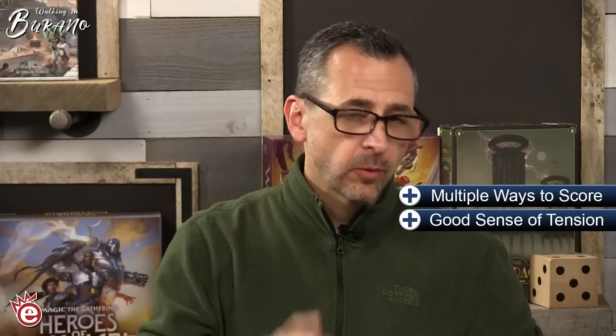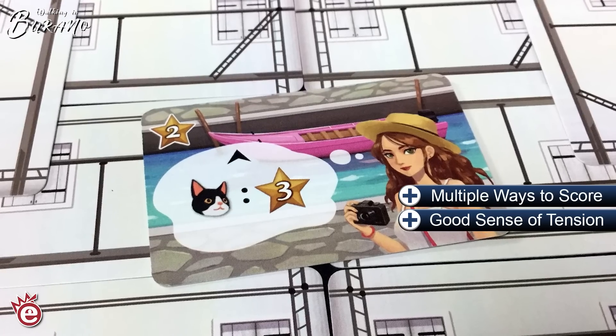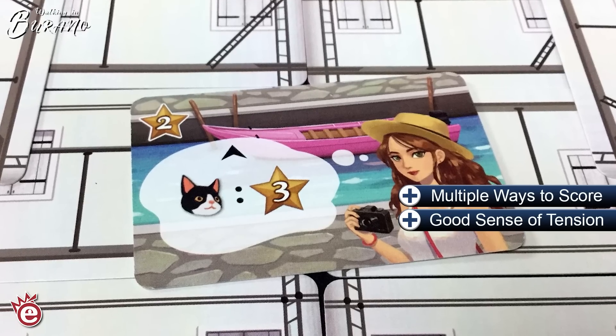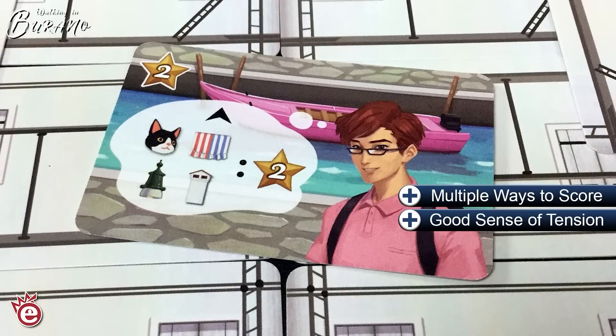The tension is really significant. You can score something like cats in a building, but if you look at your competitors and they're all stacking cats in a building, you'd better finish yours first. In a three-player game there are only two tourists that score for that — if they're gone, you have to figure out something else to score for. All of the tourists and inhabitants work exactly like that: you want to claim them, but if someone else scores it first, you might be out of luck.